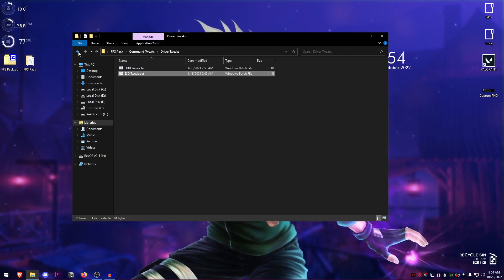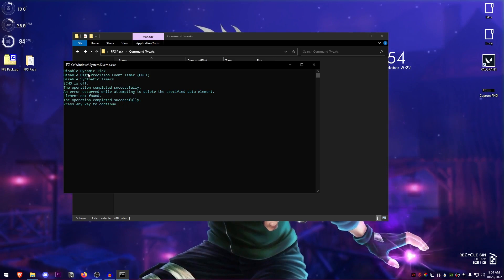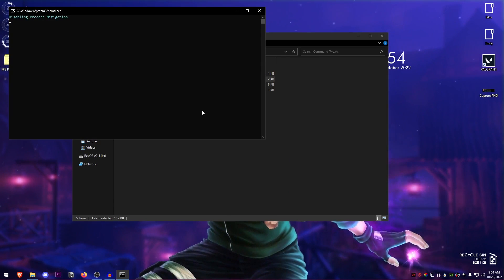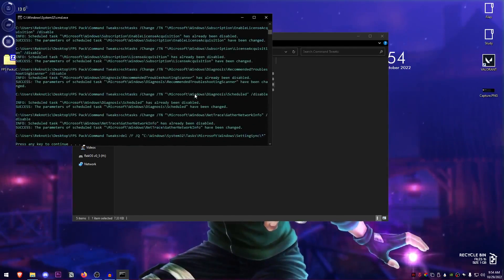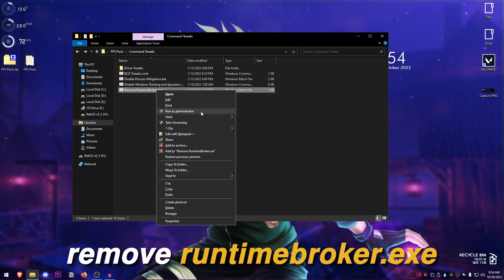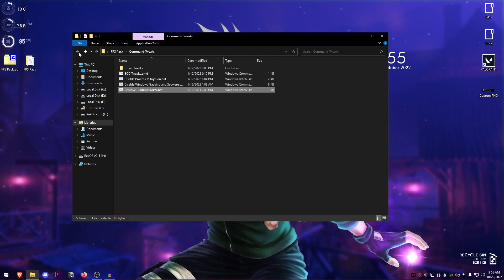Right click and run it as administrator. Once that's done, go back and run all of these one by one. For the BCD tweaks, it's going to lower the input delay — right click, run as administrator, and it will disable the dynamic tick, HPET service, synthetic timers, and all that. Press any key to continue. Then disable process mitigations, disable Windows tracking, and remove the RuntimeBroker.exe from background processes — all run as administrator one by one.